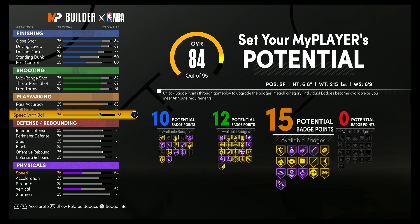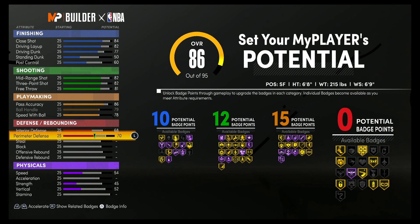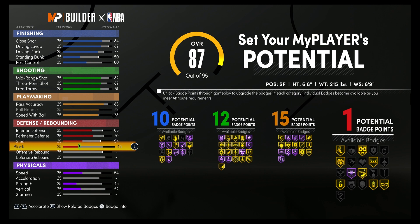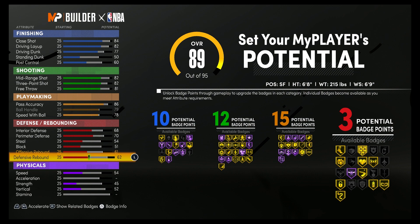Lastly, for defense and rebounding, you're going to bring your interior defense up to a 68, your perimeter defense up to a 70, your steal up to a 54, your block up to a 51, your offensive rebounding up to a 61, and your defensive rebounding up to a 62. That's going to give you three defensive rebounding badges. So 10 finishing, 12 shooting, 15 playmaking, and three defensive rebounding badges — a total of 40 badges.